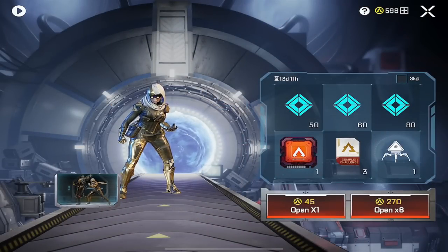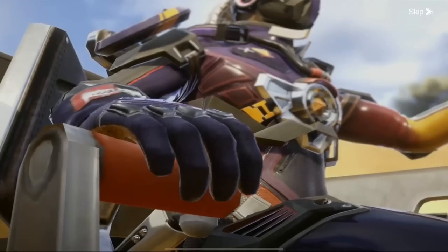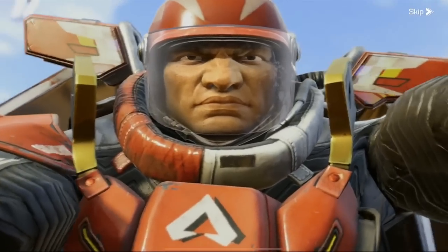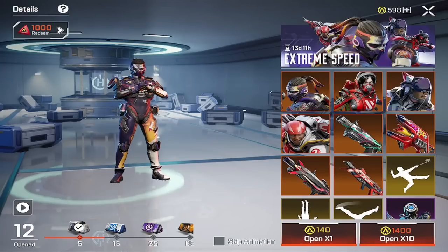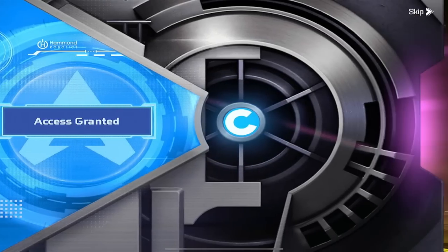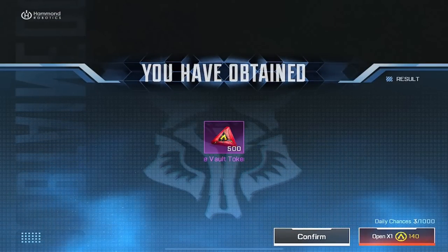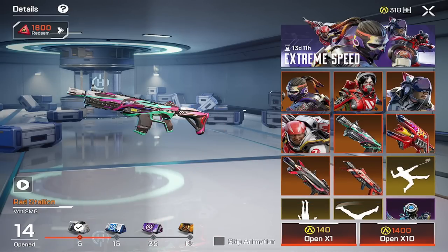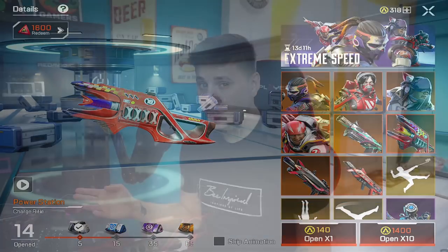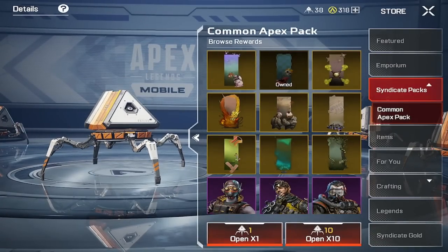Then there's the Golden Geometry draw, which works the same way. I've seen creators spend 15,200 gold — amounting to $132 — just to get one Wingman skin, which is crazy. And with the new legend Fade — who I'm really happy with — we get the Extreme Speed draw where you open packs worth 70 Syndicate Gold each for a chance at epic skins. I've known people to go through 50,000 gold — that's $500 plus — without getting a single red skin. That's either super unlucky or something is fixed.